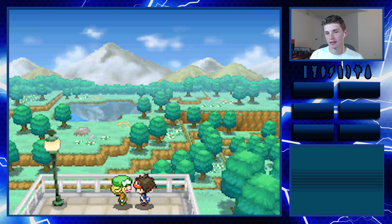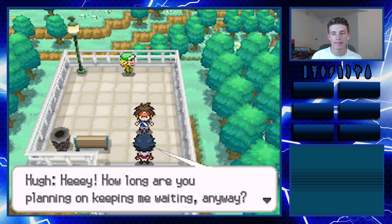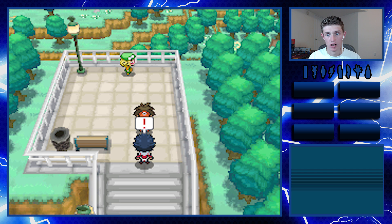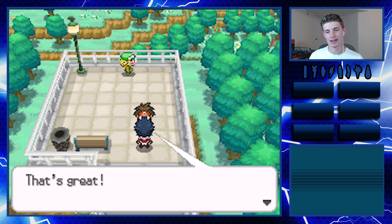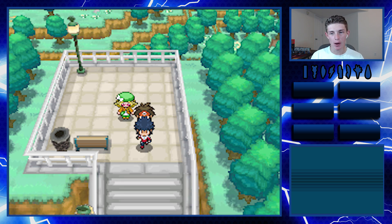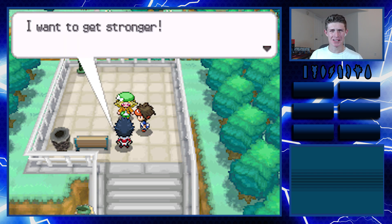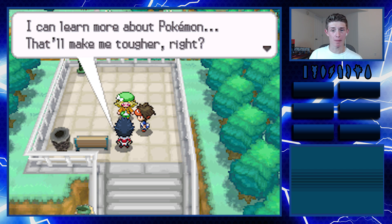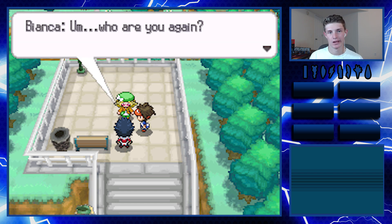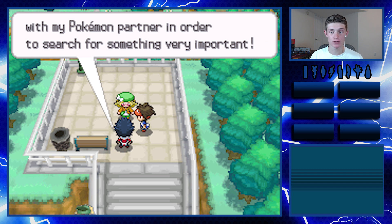Let me get my Pokedex - awesome. Stop, I don't want to talk to you. Hey, how long are you playing on keeping me waiting? A Pokedex? Oh - there it is! What are you holding there? It's a Pokedex! Please give me a Pokedex too - I want to get stronger. If I have a Pokedex I can learn more about Pokemon, that'll make me tougher, right? I'm gonna travel the Unova region with my partner to search for something very important.